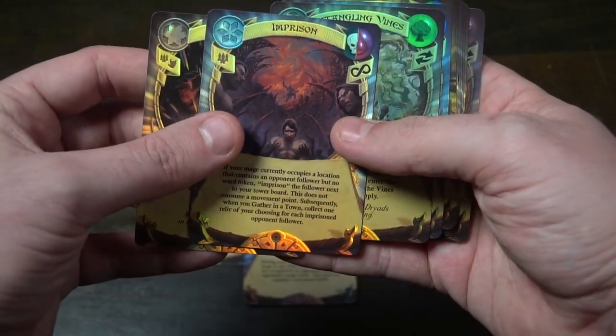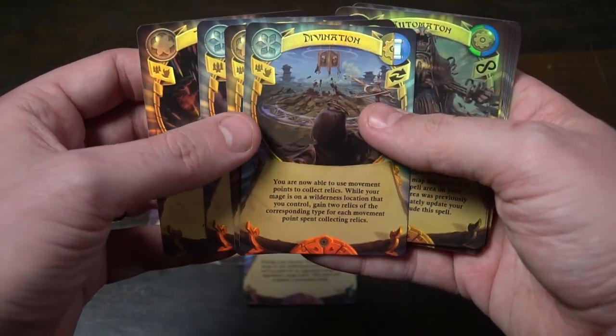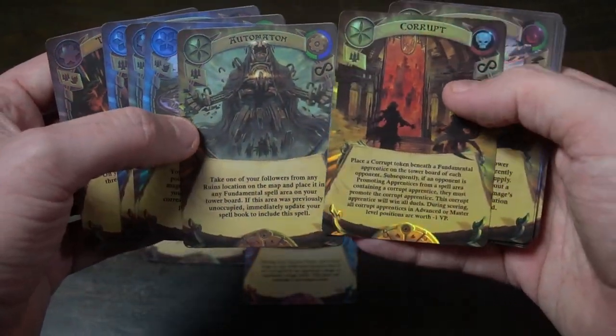Now let's talk about the cards. The top left corner of each card dictates the type of spell and which ring position it belongs to. It also tells you what game mode it's for — solo or multiplayer. On the right side, just below the color, is the type of spell and how long it lasts: instant effects have a lightning bolt, infinite effects last as long as that acolyte is on the board, and end-of-turn effects go away at the beginning of the next round.